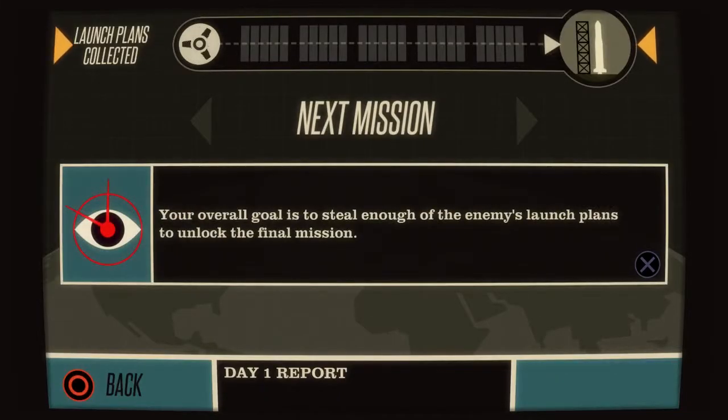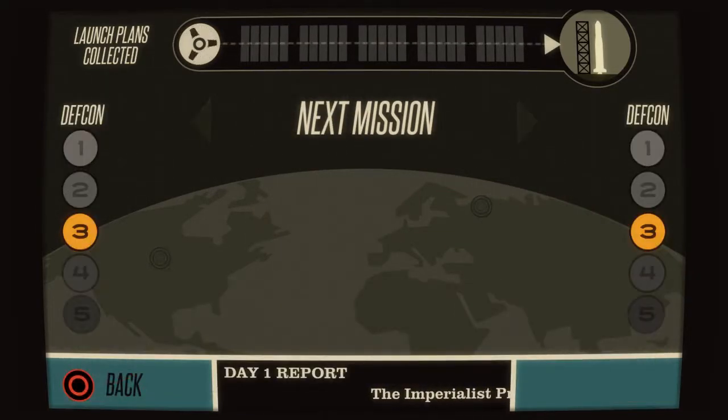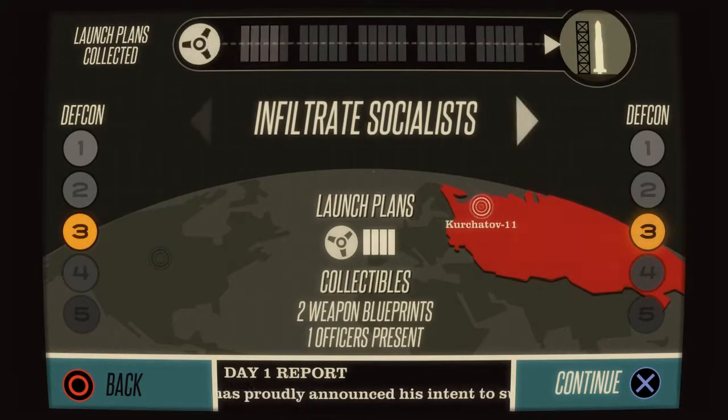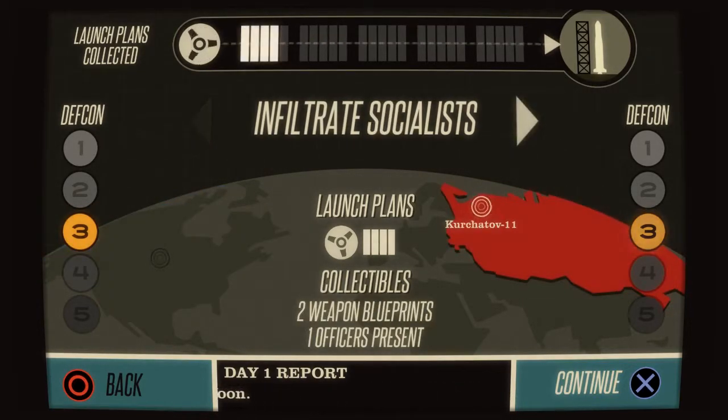So here we go — now you have to find all the launch plans. They are at the top, and you're supposed to find all of them. You have an option to choose between Russia, which are the red part, and you have an option to choose between America, which are the blue part. I also like the way that they kind of implemented that TV look in this game — if you can see how it looks, it has kind of a TV look in there.